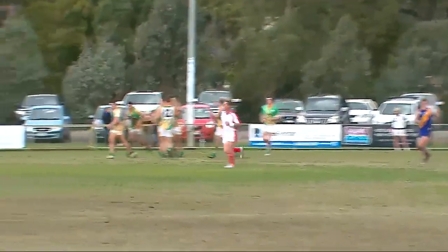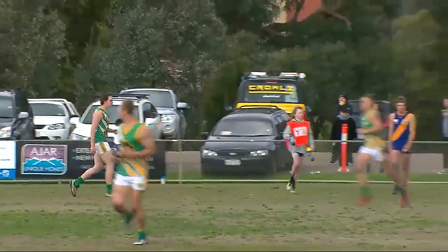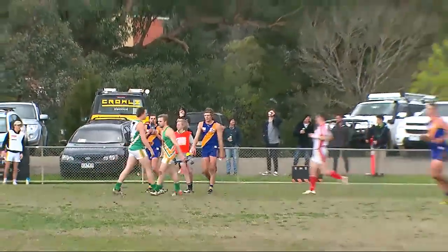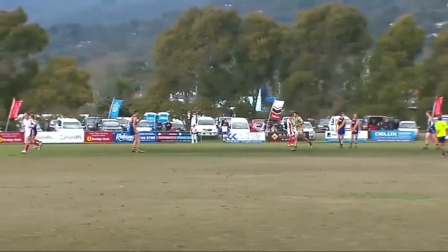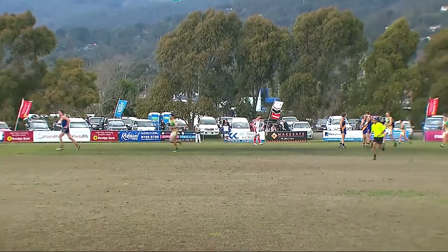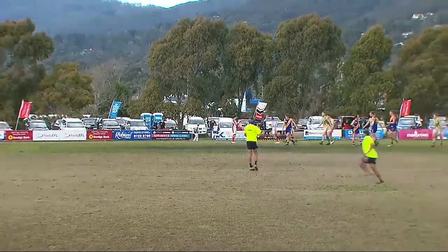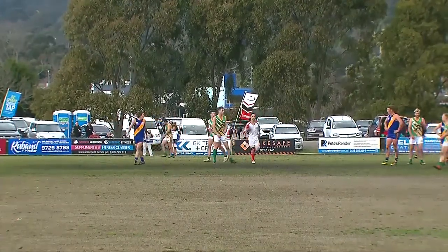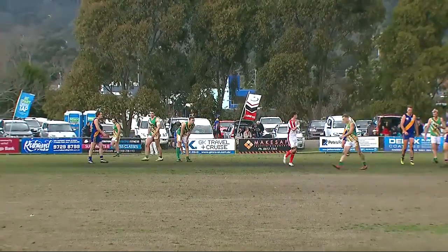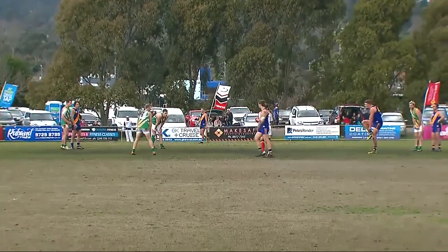The crowd go up behind the goals and the Mustangs are on fire — they've hit the front. 5-8-38. Lillydale 5-4-34. 16 minutes gone, second term, Bendigo Bank scoreboard. The difference has been the fact that the game has spread out now. The ball's getting on the outside, and so Lillydale's effectiveness of being hard at the contest has disappeared. They've not been able to get that physical pressure at all during this quarter. Murrellbark's run has been exceptional.